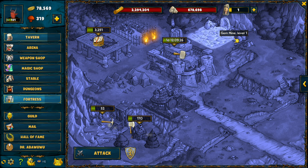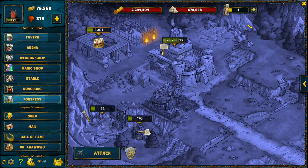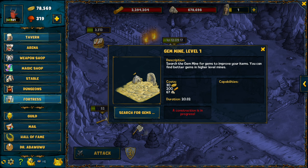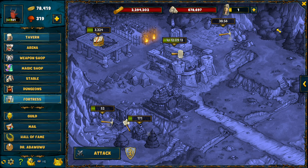Once you get to level 85, it's actually pretty easy to obtain. Assuming you have the gem mine level 1, it shouldn't take you more than about three hours. You basically just go over here and search for gems — you don't have to skip it, you can just wait, and once the timer runs out you might get a Holy Grail instead of a gem.